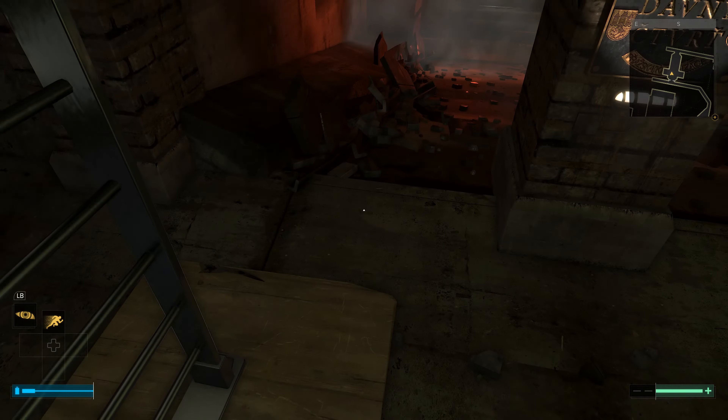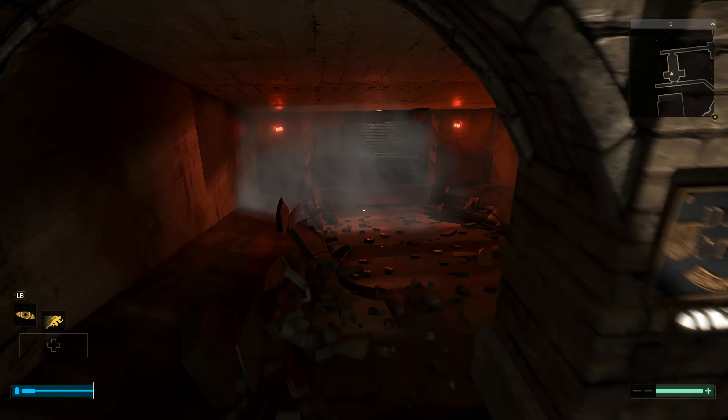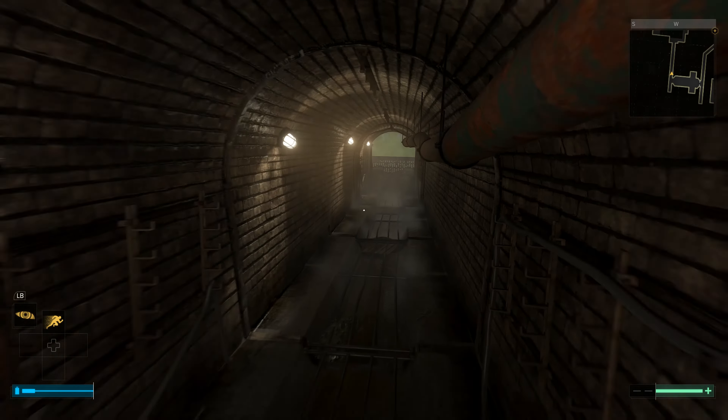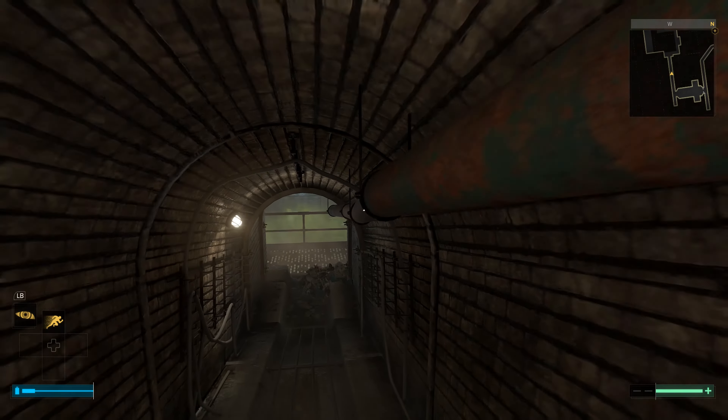Now once you get to the bottom here, you want to head towards these red lights all the way down here, and then hang a right. There is gas down in this area that you're gonna need to deal with.